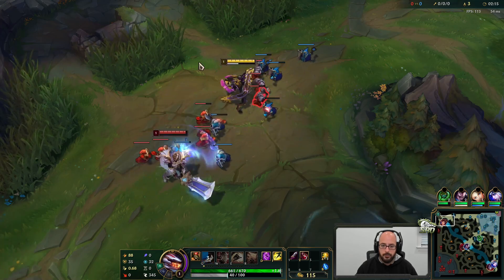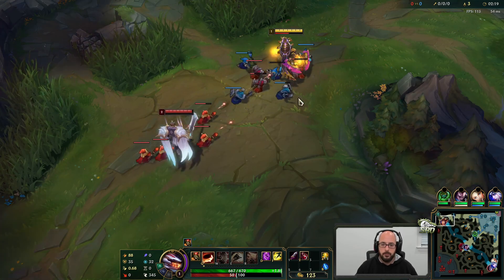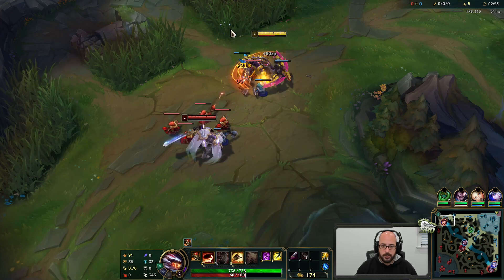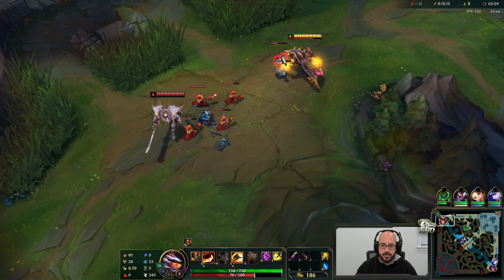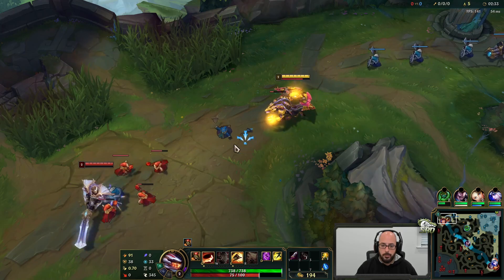It's a pretty good split push build. You have Teleport so you can sit in side lanes and then join your team when you have to. And it does a lot of damage, especially single target damage. Prowler's Claw amps up your damage 15% plus gives you that dash. So 15% damage amp plus PTA lets you do quite a bit of work.